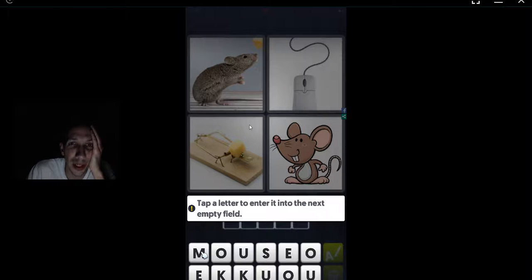Alright everyone, here we are with the new game. Four picks, one word. Looks like level one. Tap a letter to enter into the next empty field.